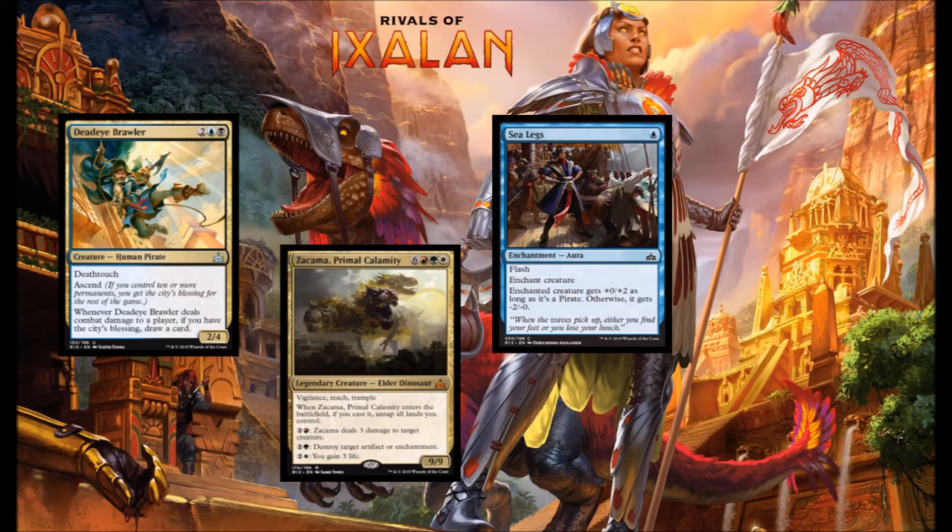Next up we have Sea Legs, one blue for an enchantment with Flash. If the enchanted creature is a pirate, it gets +0/+2. If it's not, it gets -0/-2. Pretty versatile combat trick — you can beef your guys to make blocks more favorable, or you can weaken your opponent's guys to get a more powerful creature off the board. Not a super strong card, but I think a copy of this can find its way into my limited decks.